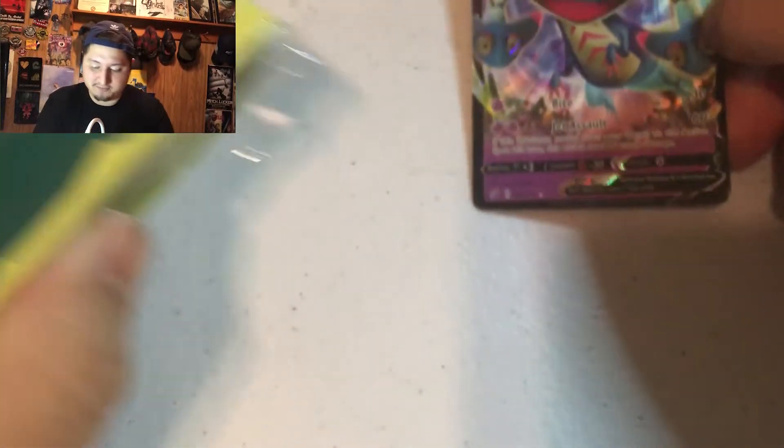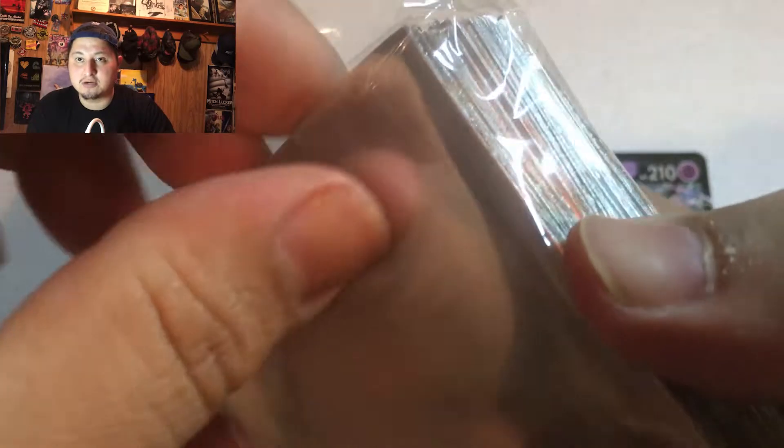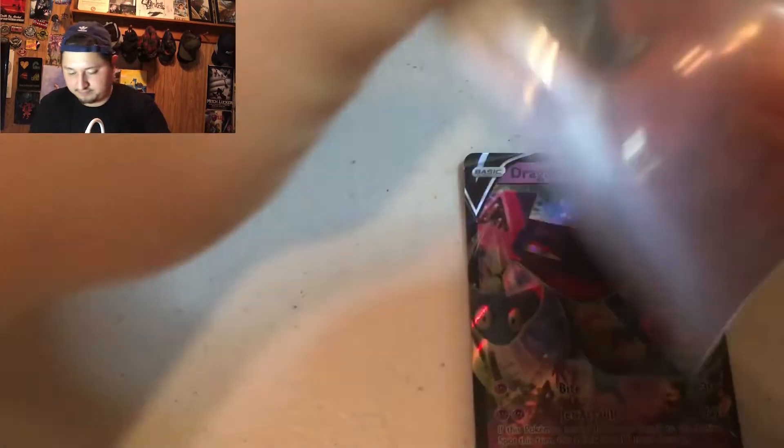I got out the foils this time so let's put it in its sleeve. These come in a trainer box — if you buy the trainer box, it comes with a good amount. Dragapult — my first pack and I get this. This is an awesome start. I'm not going to be a complainer like last time, I promise. I'll try not to.